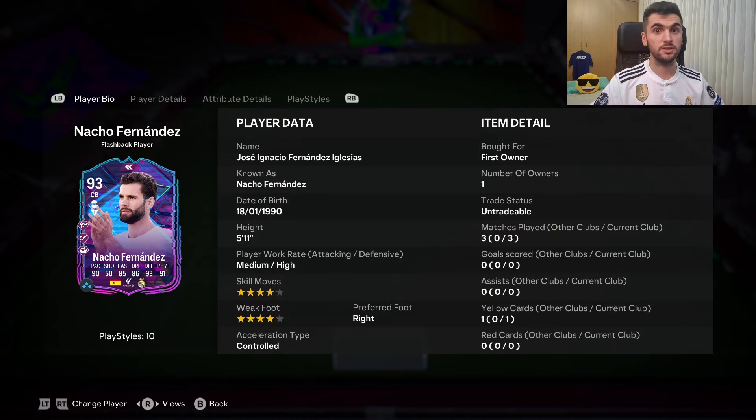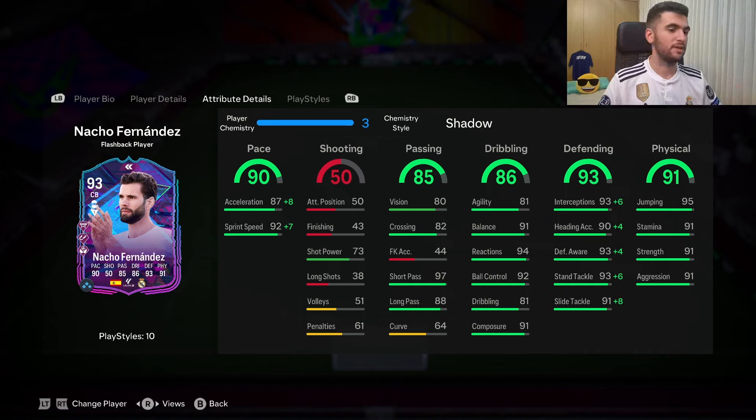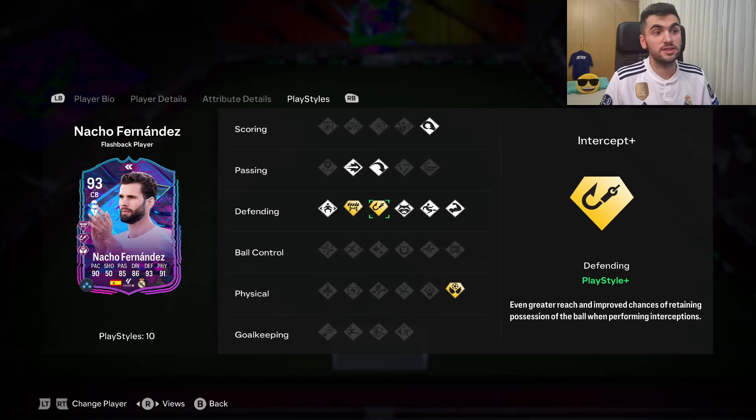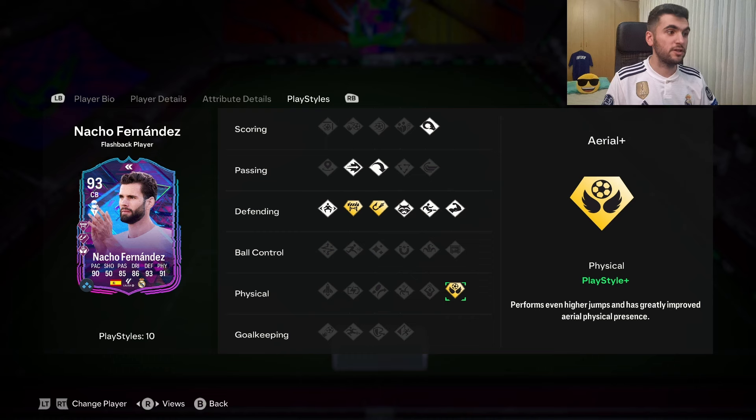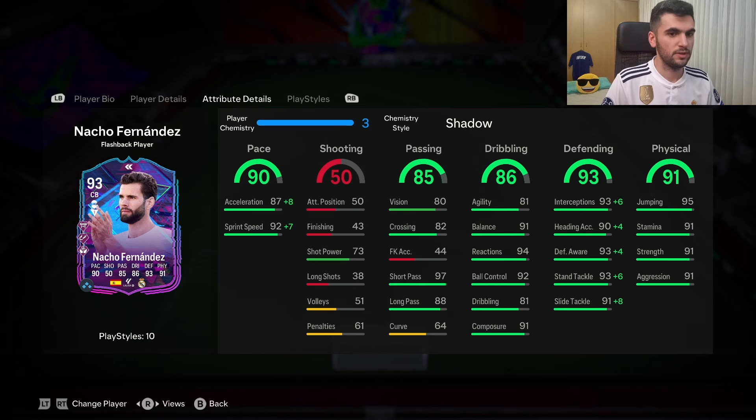I played with him three games and here are the in-game stats. His pace — he is fast in the game. His passing stats are decent, nothing crazy, but I tried long pass and also ping pass and they were actually decent. He's not clunky in the game, it's just that he's not very agile. The reactions are indeed there and also ball control, but don't expect to do dribbling with him because his body type is not that great for that.